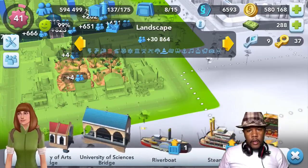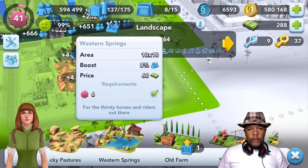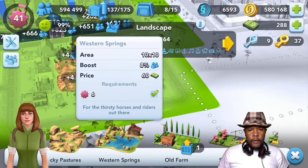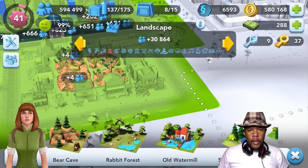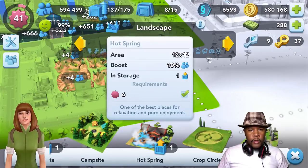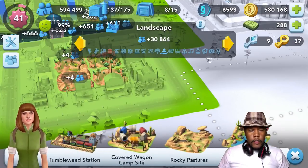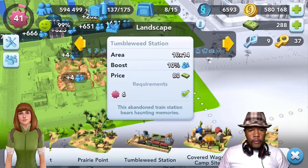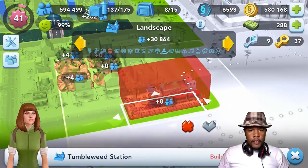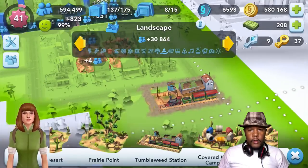Let's just continue on. We don't care if they move out — it's just a couple of folks. Looks like I still have some items here that I never got around to using, and they may fit good with this kind of rural area. I think so. Let's spend some cash here — we've got to get the tumbleweed station because it looks cool obviously.